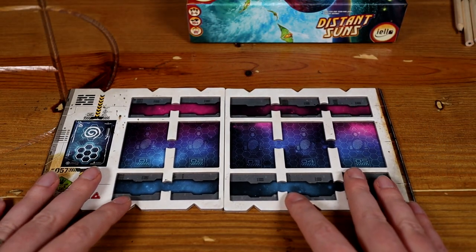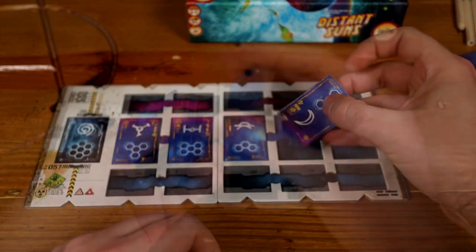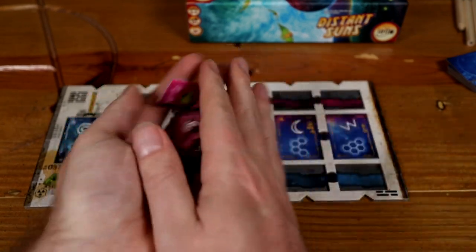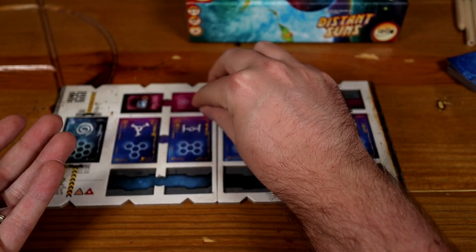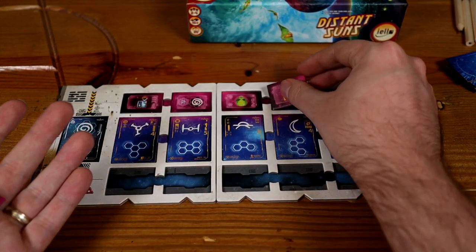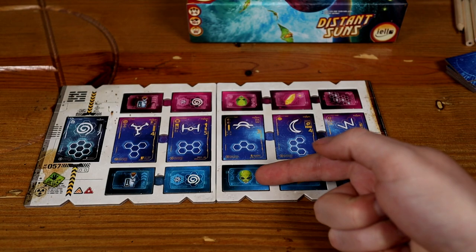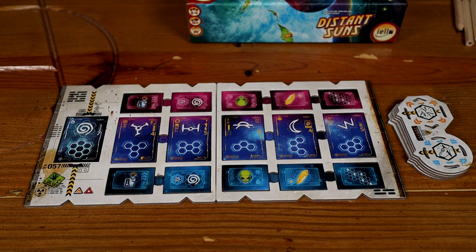Setting up the game board, you're going to put the two parts of it together in the middle of the table. Randomise the ten exploration tiles, putting five of them back into the box and the five you've got left into the spaces in the middle of the board. Take the stack of modules and order it from number one through to five on the bottom, and put it within reach of all players.